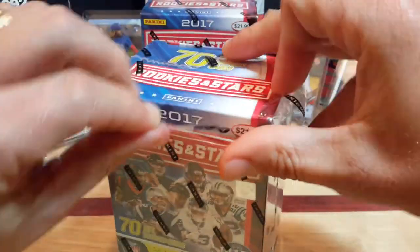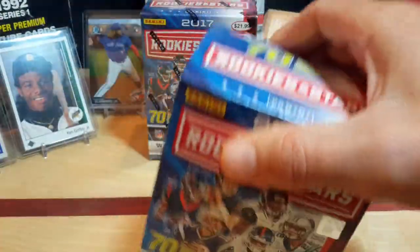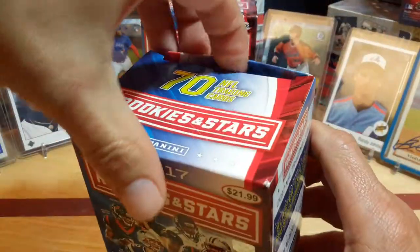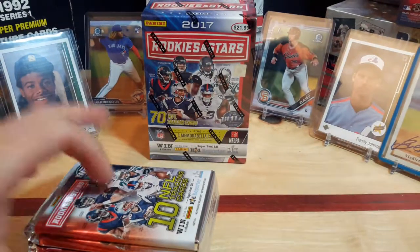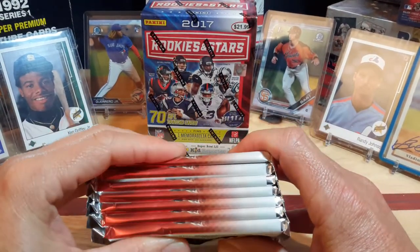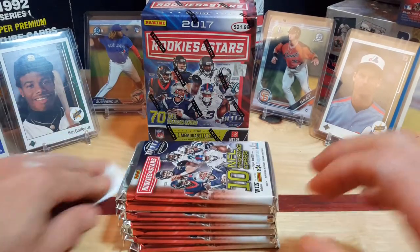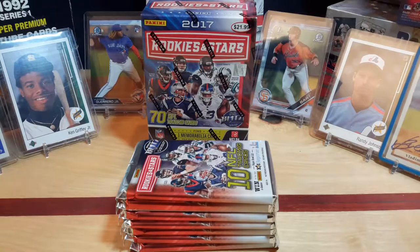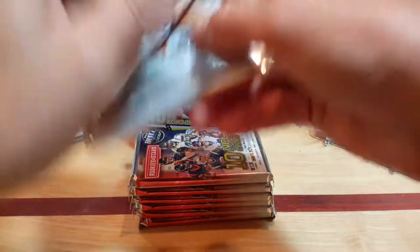Some of the common rookies out of this thing you can look at in my prior videos, but basically I'm chasing the Mahomes and Watson — those are my two favorite quarterbacks out of this set. A couple more in there, but I'm a big fan of CMC, Christian McCaffrey, being a Panthers fan. So I hope we pull some of his cards as well. It looks like the bottom pack would be the possible relic card, so we'll leave it just like that and start opening from the top.